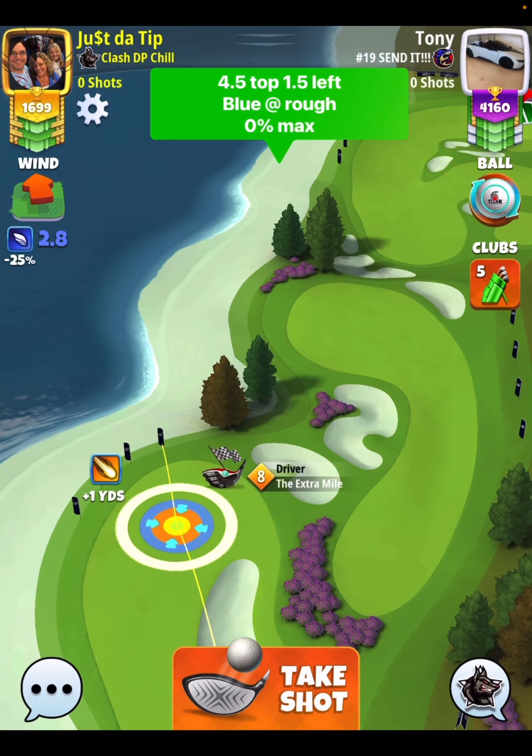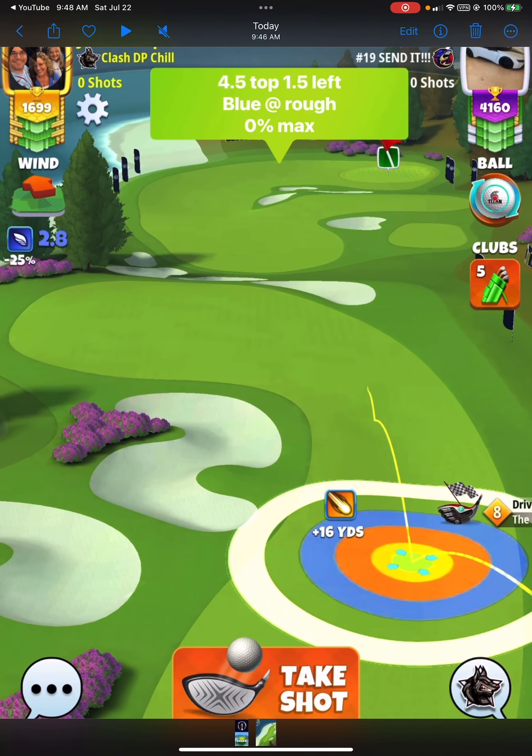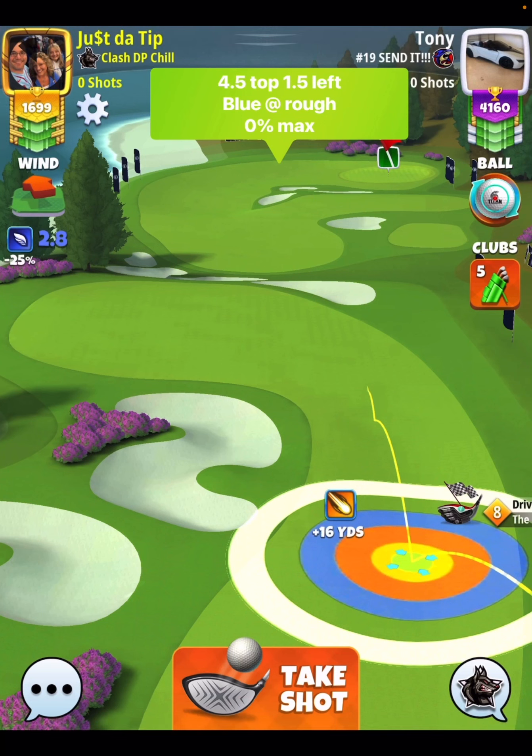On the drive, we're going to go 4.5 top, 1.5 bars of side spin to the left. I played this hole five times — three practice shots, and then one time each on both of my rookie accounts in live mode. I did not get a single drive with wind over 3.2 mph. With a Titan ball it can go all the way up to 4.5, so if you have major wind, 4.5 top might be too much and it could roll into the rough — just be careful with that.